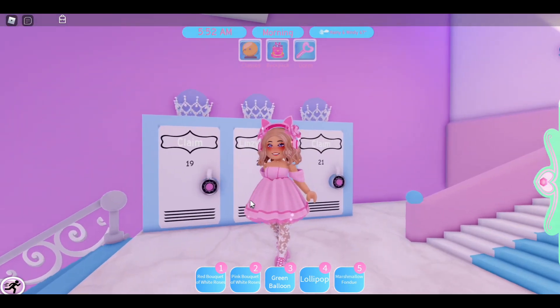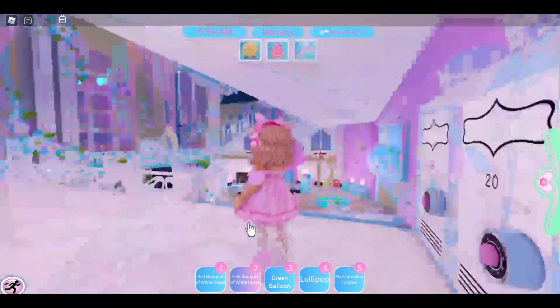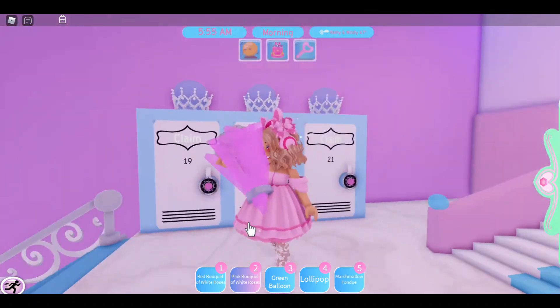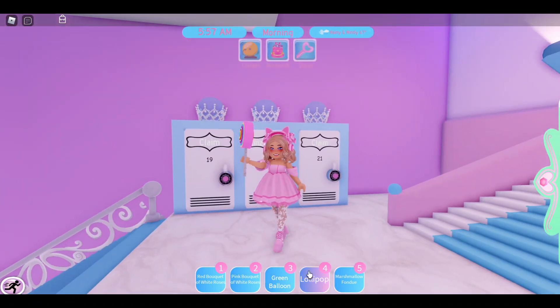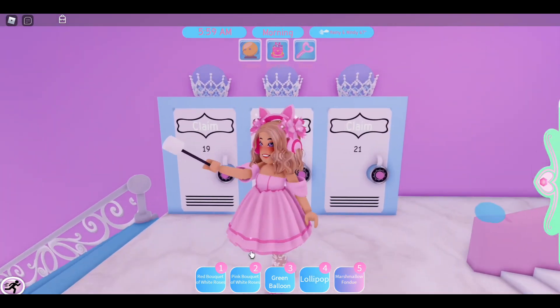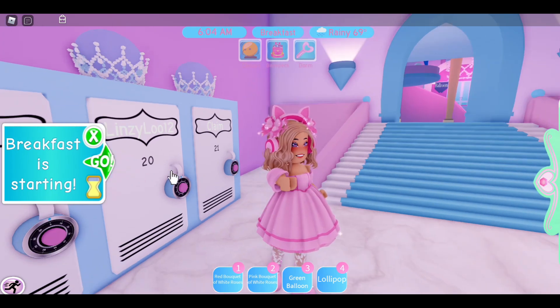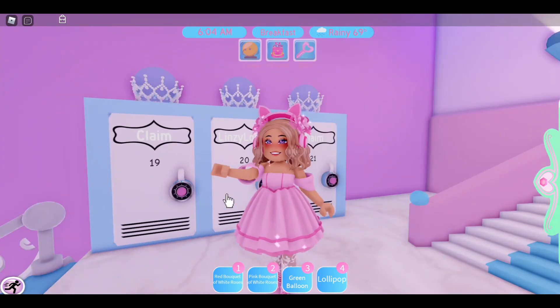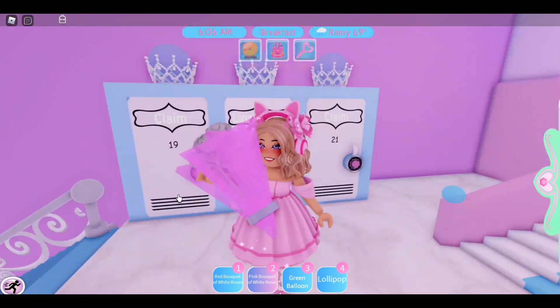Here's our bouquet we grabbed — look how pretty it looks in this new lighting. Here's our green balloon, and here's a lollipop you can get as well as the marshmallow. Look how my arm detaches when I try to eat the marshmallow! So now we have some adorable roleplay accessories we can use on both of these school campuses.